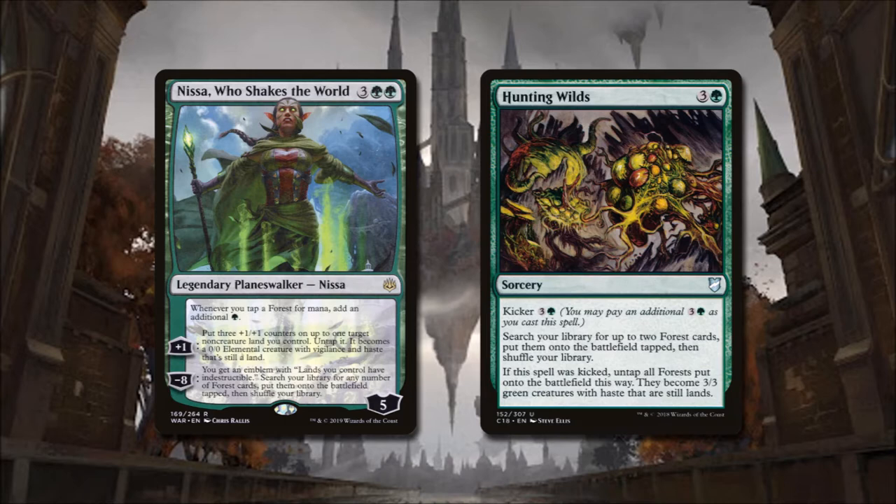The beauty of this is once Nissa is in play, all of our lands will tap for double mana. This extra mana will help us pay the kicker cost and a little bit extra. And as a bonus, if we kicked it, we get two untapped hasty attackers out of this spell that we could also tap for double mana.